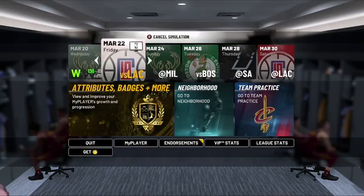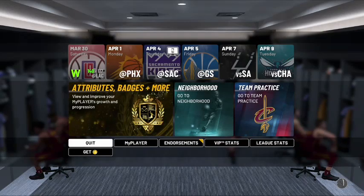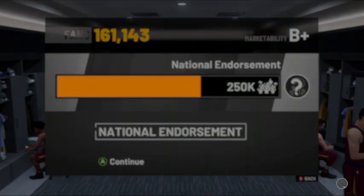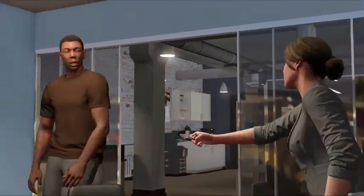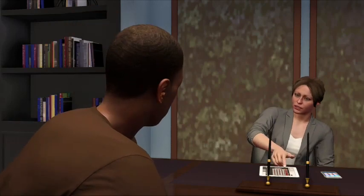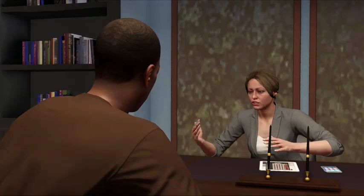Now we're on about March 26th and almost there. First, you want to check your endorsements — it should be lit up with a yellow check mark. If not, that means it hasn't worked and you have to restart. But it should be there as a national endorsement. Click on it and it's going to take you to your agent, who will ask what kind of track you want — the Gatorade or the Footlocker. Since you're here for the VC glitch, you want to hit Footlocker. After you select it, you'll be on April 1st and you just want to play that game against the Suns.